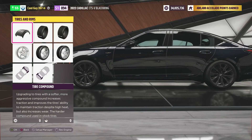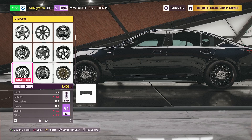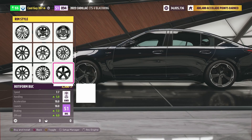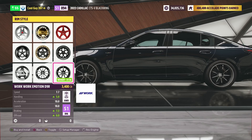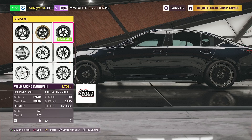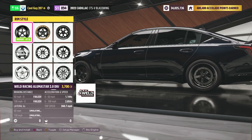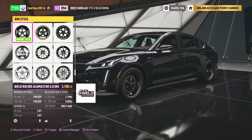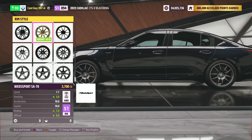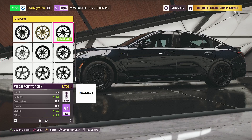Should I put beadlocks on it though? Because I know the beadlocks are some of the lighter wheels in the game and it saves time. Actually no, I really like the stock wheels to be honest, they're not bad looking. I'll go with the wet sports like I normally do — the TC-105s.